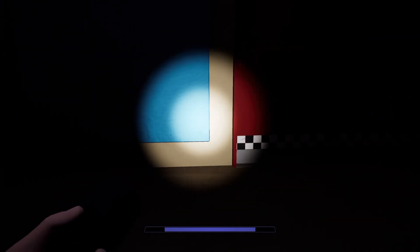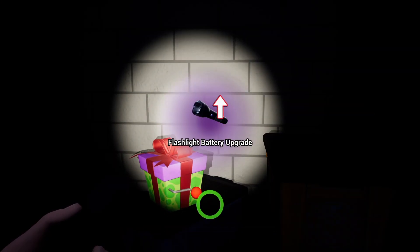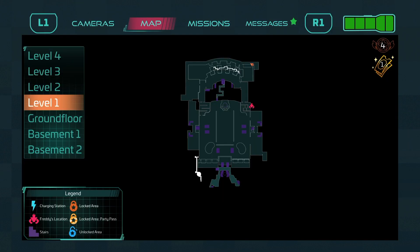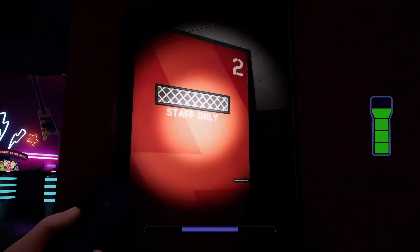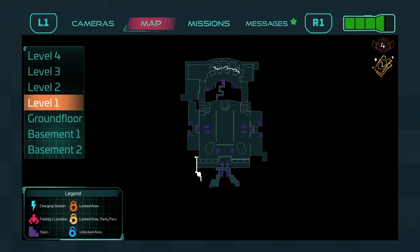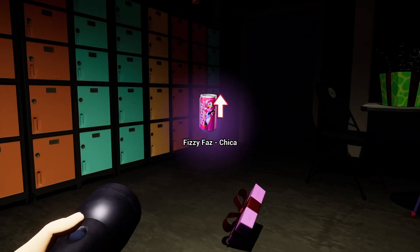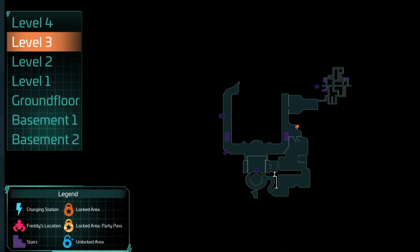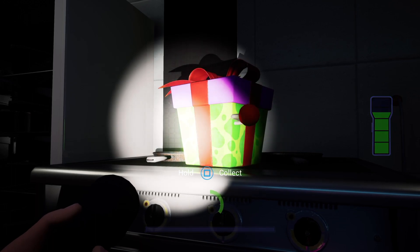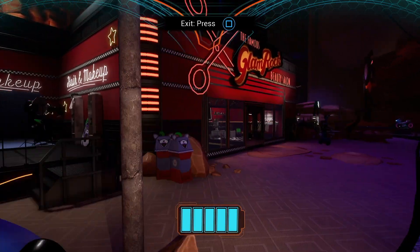First one we're getting is the flashlight upgrade, which is right here in this little music area right behind Rockstar Row. Next up is Chica's Fizzy Faz Drink, which is in the opening area — you can't get it early because you don't have high enough security level. Next upgrade is Monty's Fizzy Faz Drink, which we should have grabbed while we were there last video, but oops, I didn't know it was here. The shoes are the last one we can get for now until we progress further — they're located in the semi-hidden area of the Glamrock Beauty Salon.